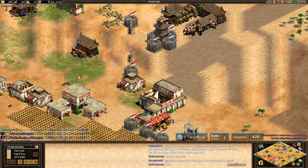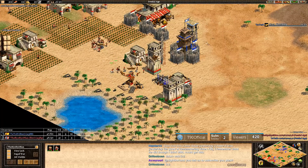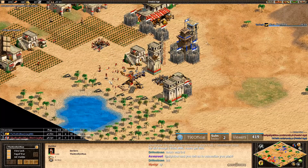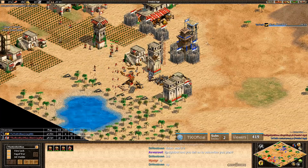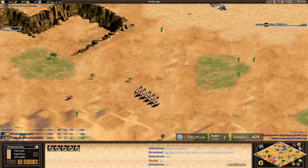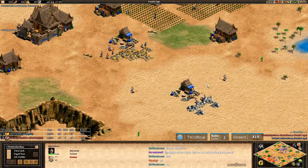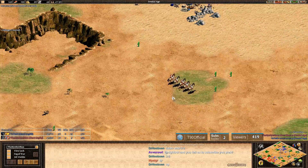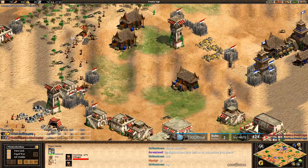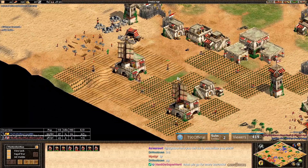MBL has five scouts that he can send over to Tato's base. He's working on the tower right now, and Tato's still trying to get in here — I don't think that's going to happen though. Look at this panic walling from MBL — it's just nuts, every game we see it from this guy. Yeah, he does it so often but it works for him. The five scouts are on the way to Tato's base, and Tato has four spearmen patrolling — five actually if you count the one on the back woodline. With no upgrades on the scouts, this is probably going to be fine for Tato depending on micro.